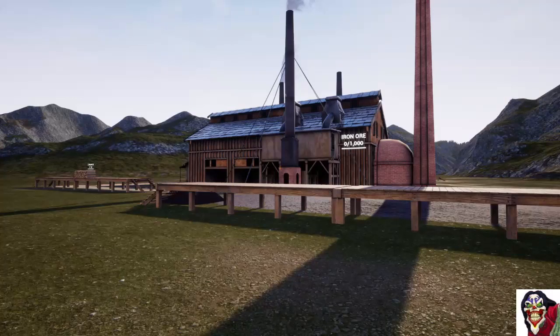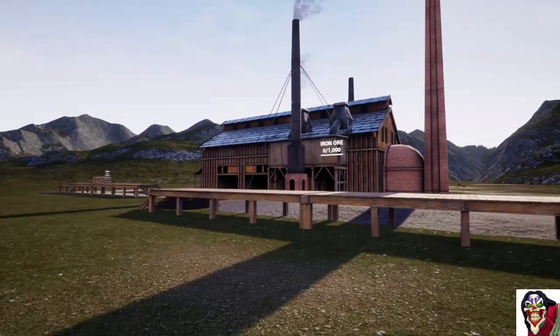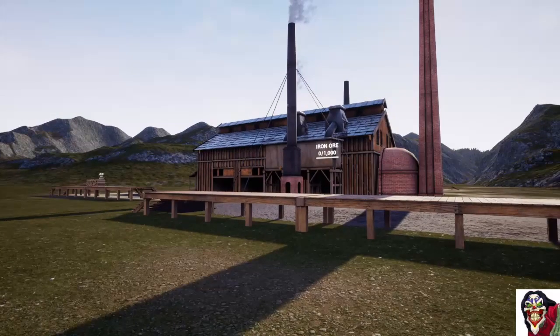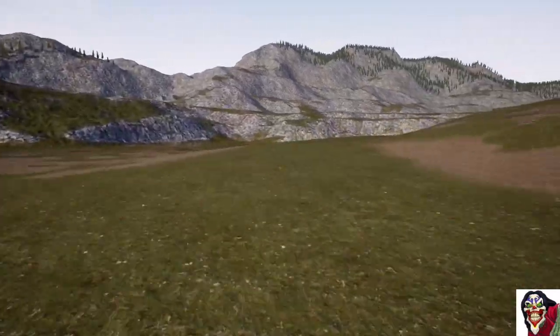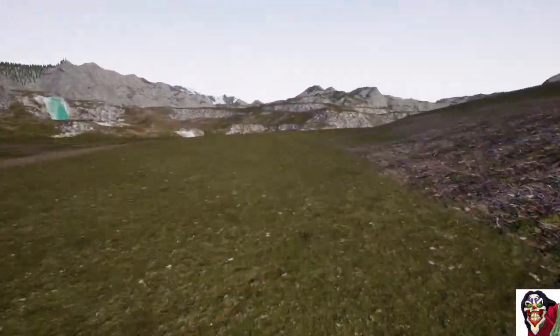Welcome to Railroads Online, this is episode 6 in the new splines track building tutorials. Today we are down at the smelter and what we're going to do is build some bridges — but not actually here at the smelter. We're going to follow the marked route around which runs up to the first place where there's a big bridge to build.